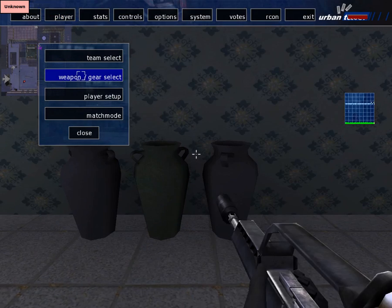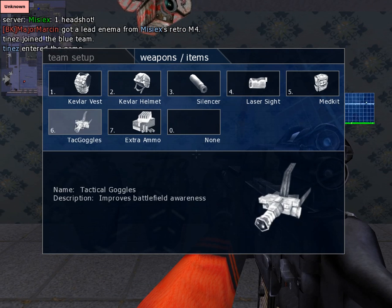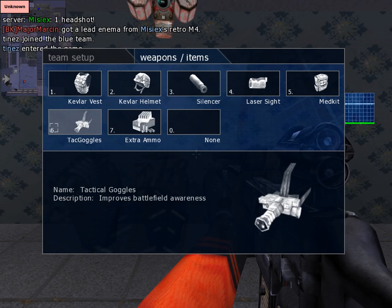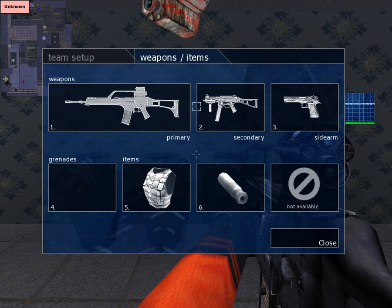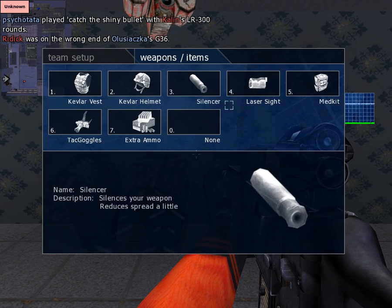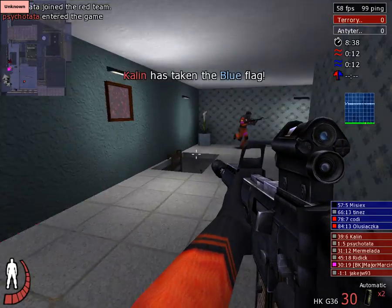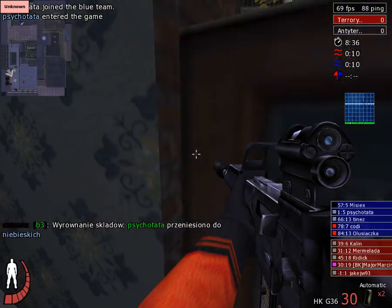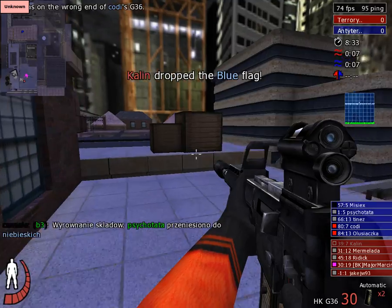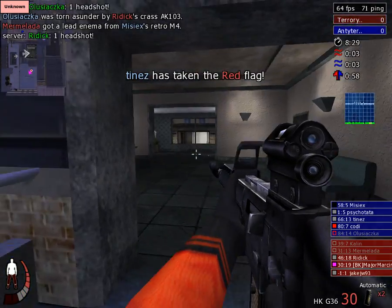I'll just show you the weapons. Weapon gear select — so you get to choose extra ammo, tactical goggles and stuff like that. Tactical goggles, some people might not like it. I've used it a couple of times, it's quite good actually. It just changes your view and I don't think you can turn it off, so it can be quite annoying.